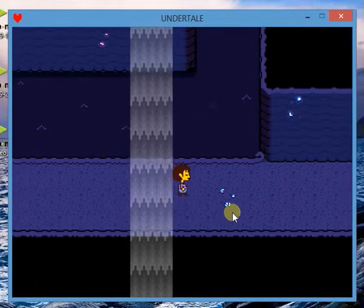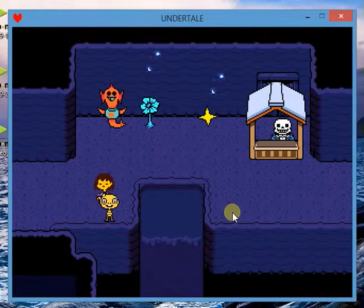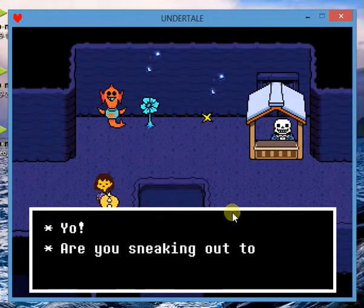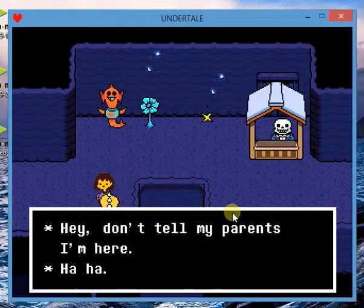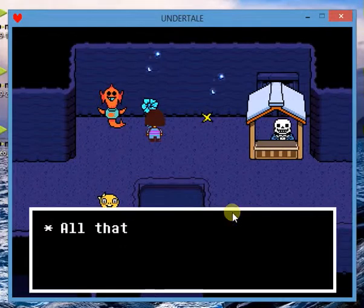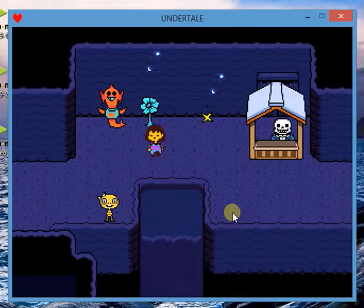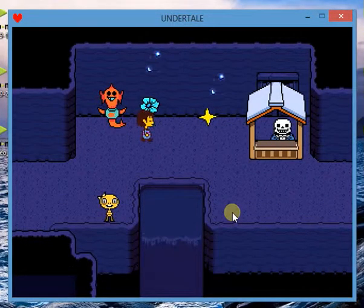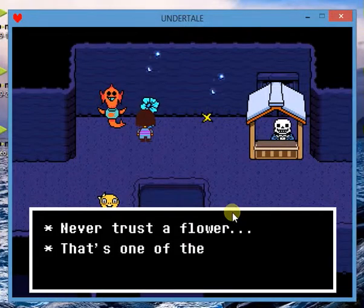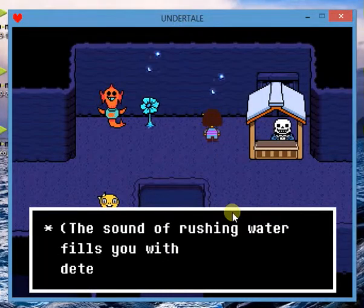Is it going to be just as ominous switching areas? A monster kid appears: 'Oh okay! Hey, you're that kid from earlier. Are you sneaking out to see her too? Awesome, she's the coolest right, I want to be just like her when I grow up. Hey, don't tell my parents I'm here.' There's an echo flower explaining wildlife — never trust a flower, that's one of the constants of this world. The sound of rushing water fills you with determination.